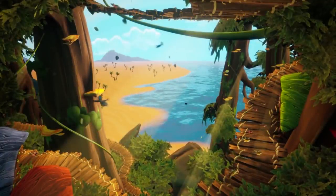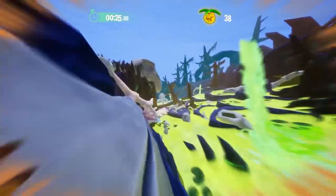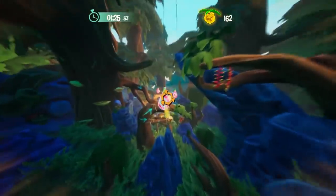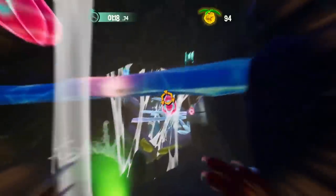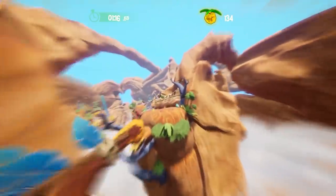Dashing over to the community spotlights: in Wild Dive, cross vibrant but unforgiving terrain as the young Ferret Weasley in the frenetic first-person endless runner. Dodge obstacles, cross ravines, slide down slopes, and more for the highest score. Download Wild Dive on Steam.